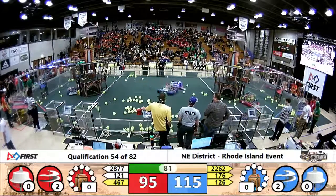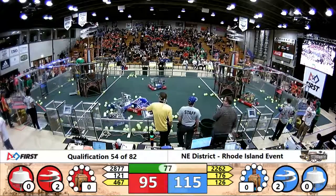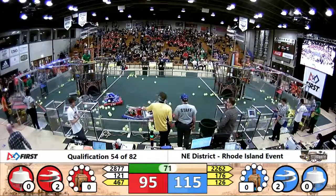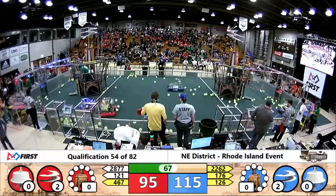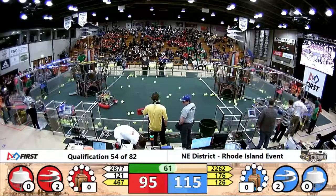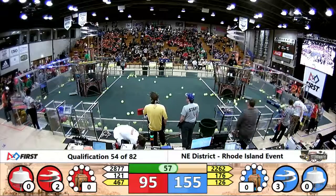Robo Panthers and Ace is high, both delivering those gears, going up into the airship. Blue Alliance needs three gears to get their third rotor spinning. Looks like they've got two of the three and one more on the lift. Ace is high, trying to unclog that corner, full of fuel and a few gears, trying to take care of business. Blue Alliance getting their third rotor activated.